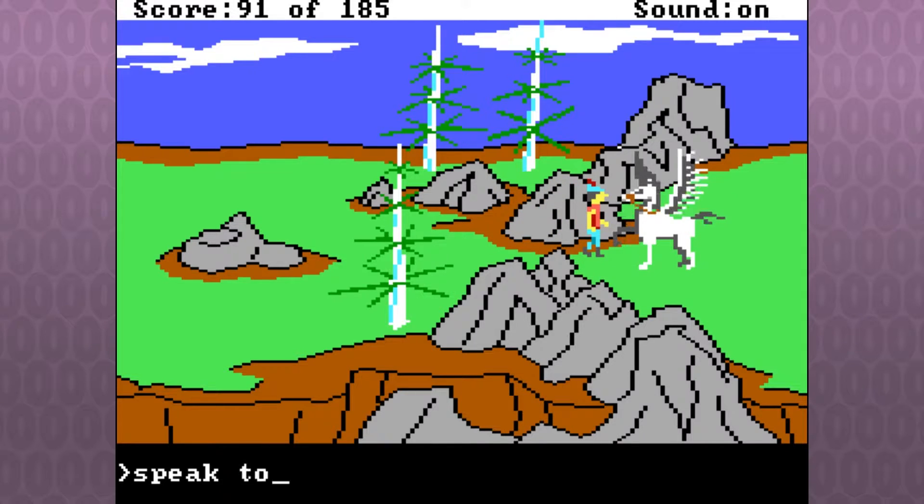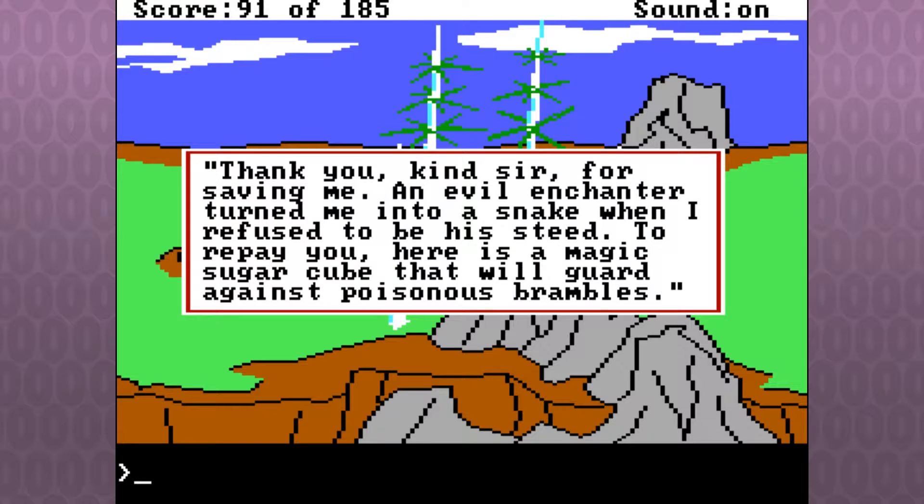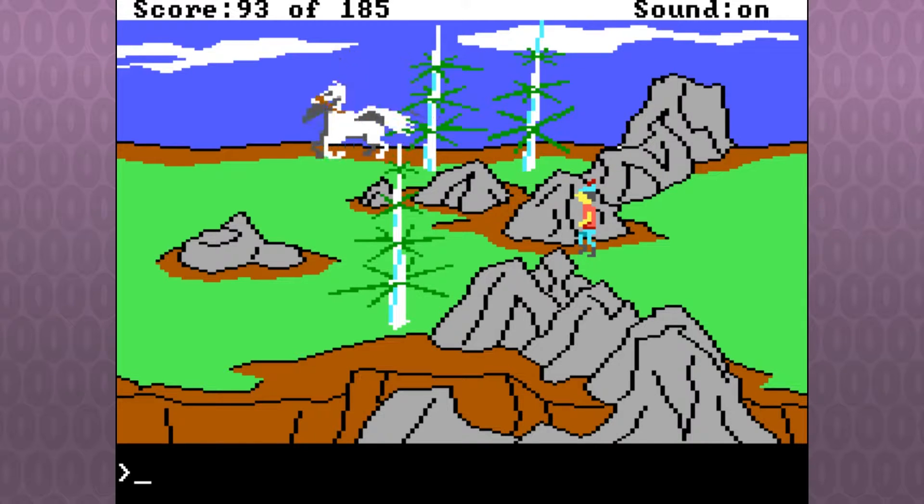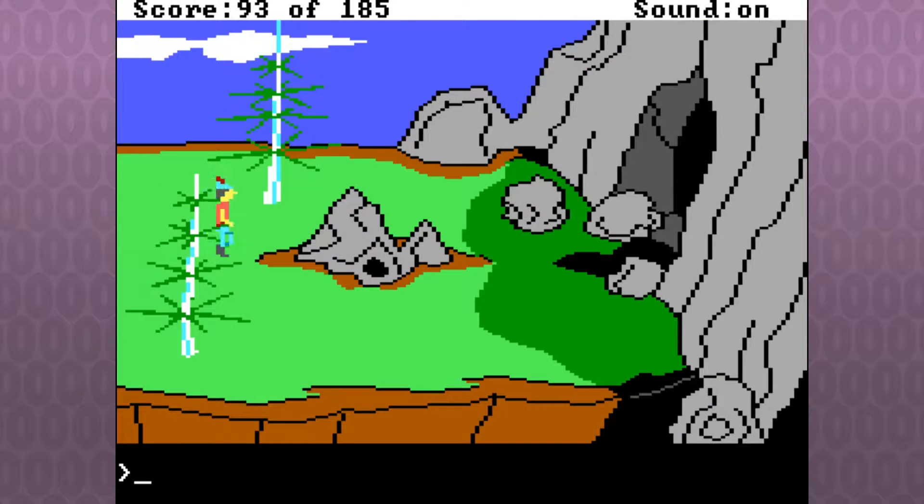Speak to horse. Thank you, kind sir, for saving me. An evil enchanter turned me into a snake when I refused to be his steed. To repay you, here is a magic sugar cube that will guard you against poisonous brambos — a magical sugar cube! And here is an enchanted salt lick. That was not expected — that was silly!